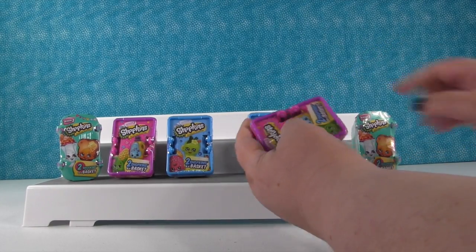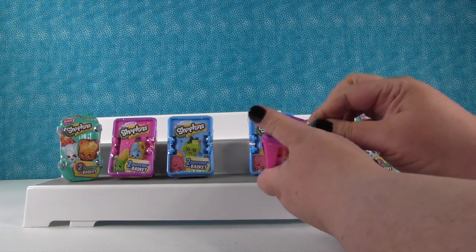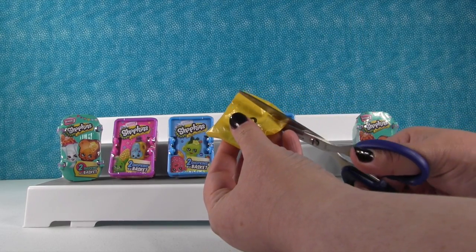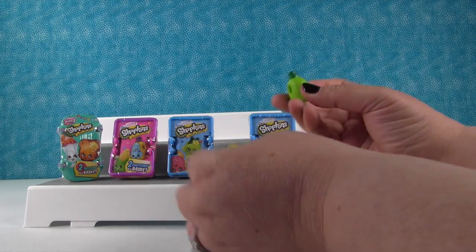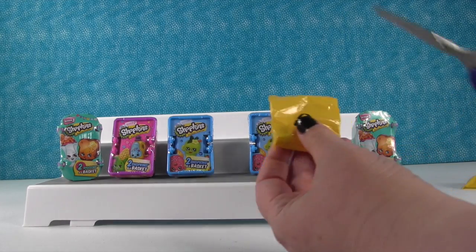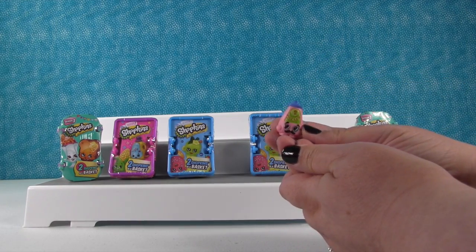I could open it, but I just painted my nails so I don't want to ruin them. What do you think we're going to get, guys? If you're on my side, you're hoping for something good too. Oh, we have Wendy Washer in the green — laundry detergent, which is important because you don't want your clothes to stink. And aha! Cornell Mustard!